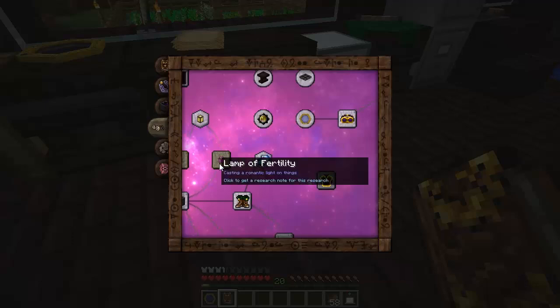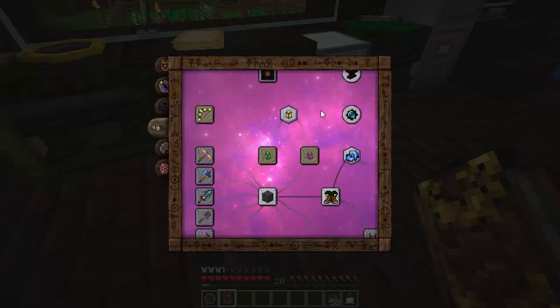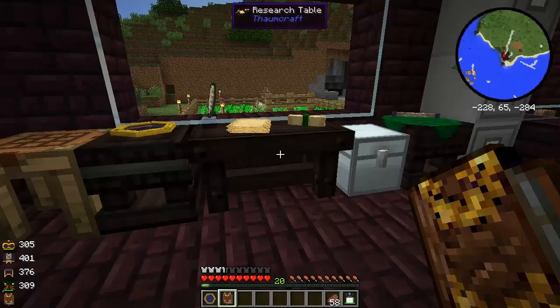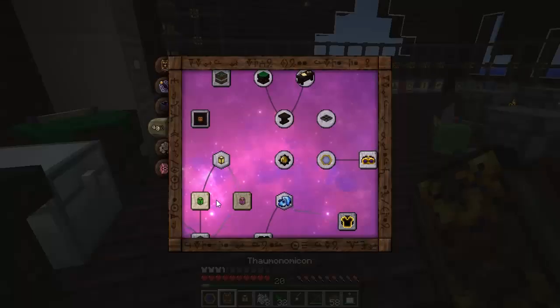So there's our Thaumaturge's stuff. What else can we do with some Arcane Infusion or some Essentia? One of the nice things is the Lamp of Growth - it encourages things to grow. It's pretty much like bone meal but it just works automatically, so that's really handy. I'll research it and be right back. Okay, I've completed the research for the Lamp of Growth - it's an Arcane Infusion recipe.